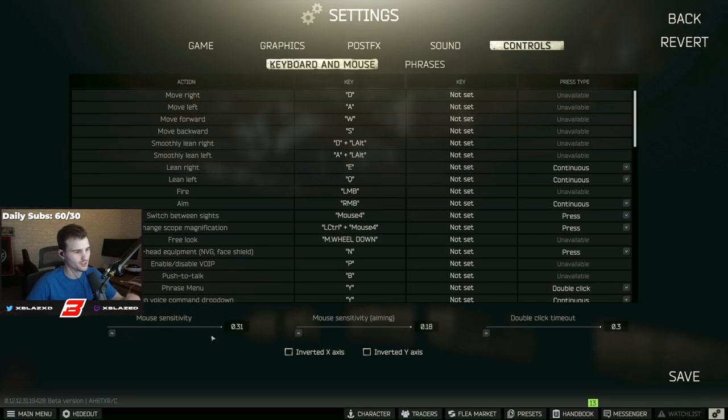My mouse sensitivity is 0.31 and my ADS sensitivity is 0.18. Double-click timeout I've never changed — I'm not entirely sure what it does. That covers my sensitivity settings.